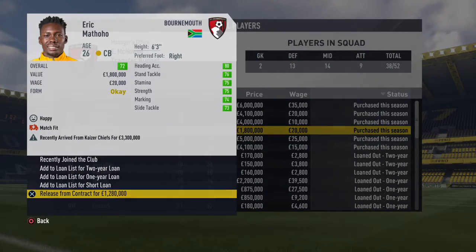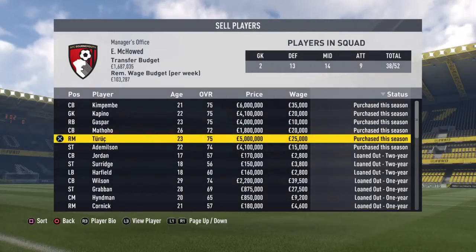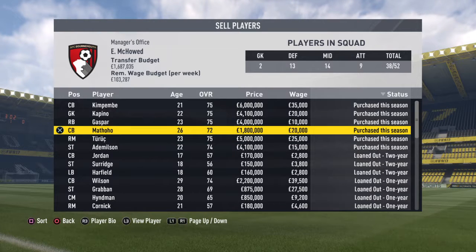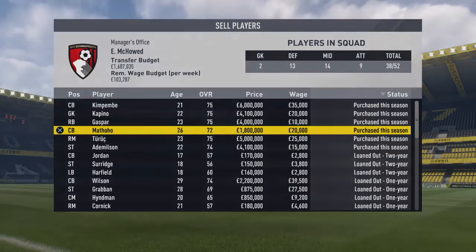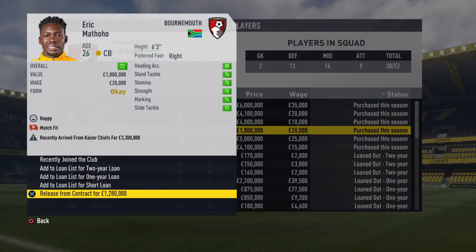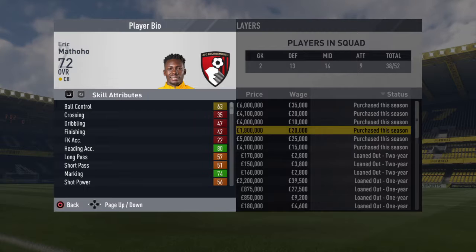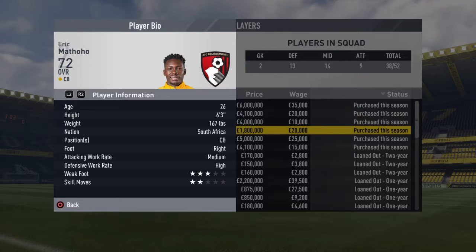The next one is a defender called Eric Maffaloa from Kaizer Chiefs, who I got for 3.3 million. He's not the best, but he has 75 sprint speed and 80 heading accuracy. He can only play centre back, but he's 6 foot 3 and you can pick him up pretty cheap. I bought Turek for 5.7 million but you could probably try and get him for less than that.